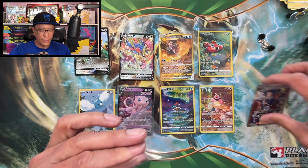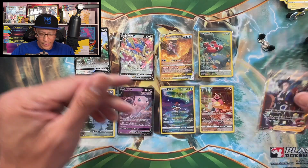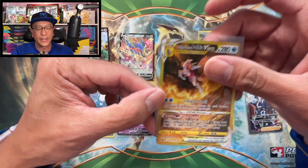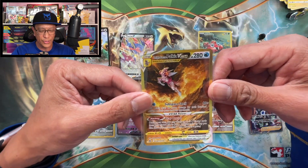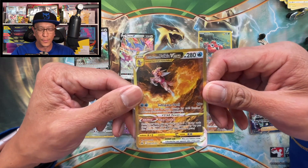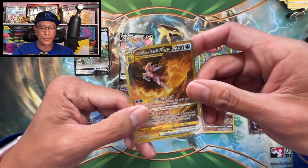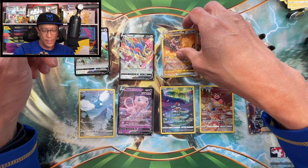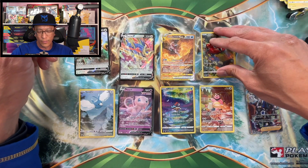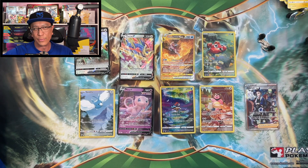And the banger of the day is this gorgeous origin form Palkia V-Star gold card — my second gold card pulled from Crown Zenith. That is amazing! What a hit! All right guys, now it's time to reveal the Pokemon card I will be giving away.